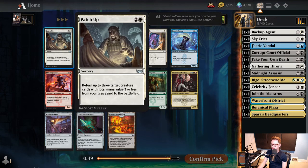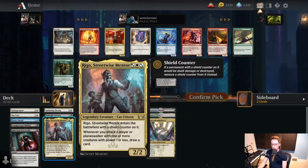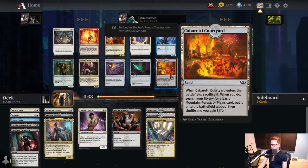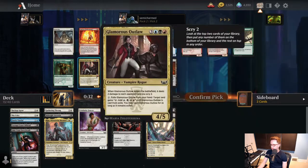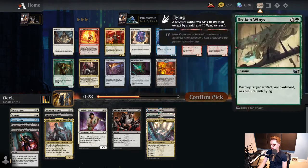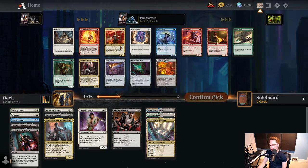We're back for pack two. Patch Up - here we don't have any one-drops, so probably not great. Cabaretti Courtyard is good if we want to be Green-White, which we said we might be. Quick Draw Dagger could be okay. Glamorous Outlaw, another Strongarm - that's the card I was talking about earlier that we passed on. Sonic Snoop is pretty bad. Boon of Safety I thought was going to be really good but hasn't been showing up. Is it time to take a Strongarm? Not a great reason to be green - I'd rather see Jewel Thief. I think we're either supposed to take Strongarm or Boon. I kind of want to take Boon.